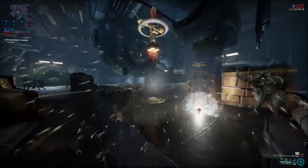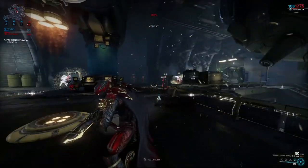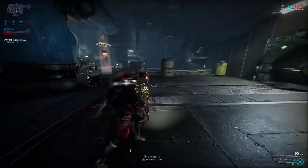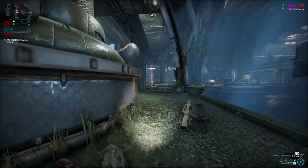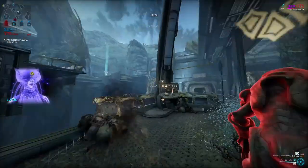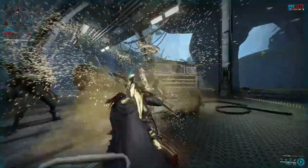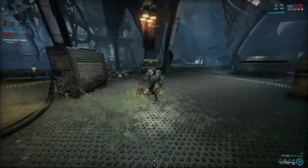Ash's abilities make him quite versatile. His ability to disappear from sight gives him good survivability, and he has abilities that work against single targets and groups. His passive and the augment for his first ability scale really well against high-level enemies, so he remains usable in high-level content. His hit-and-run playstyle keeps enemies disoriented, and his powerful bleeds wear down tougher targets. Ash feels more methodical and deliberate than many frames — great for players who want to focus on gunplay or melee while choosing the right ability at the right time.